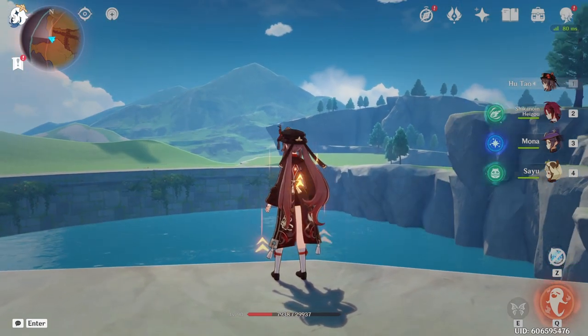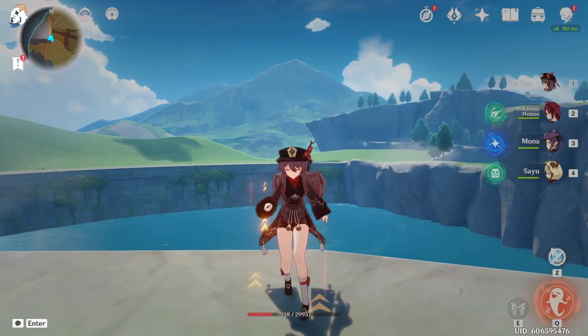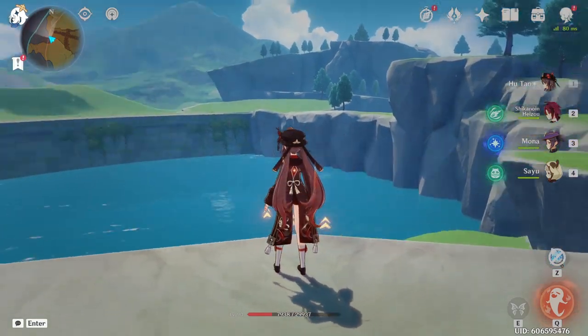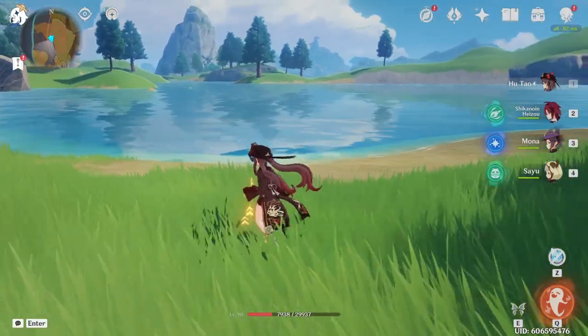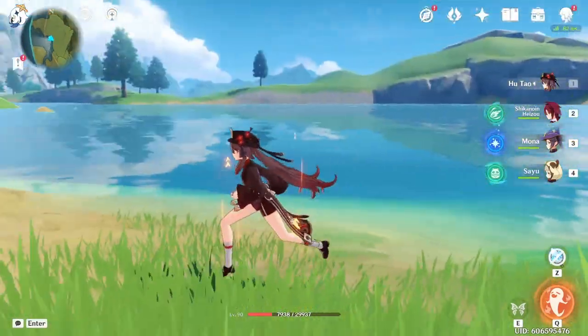There's also a wall, and then you'll see an untextured mountain. Supposedly that's where Doorman Port is, but I can't confirm that. I wonder if they're going to turn this big pool of water into something else for exploration later — we'll have to wait and see.